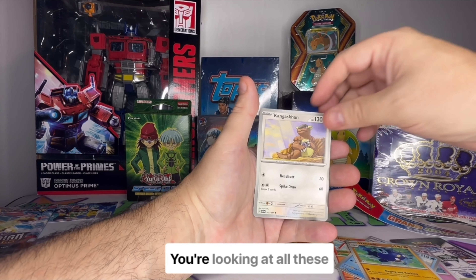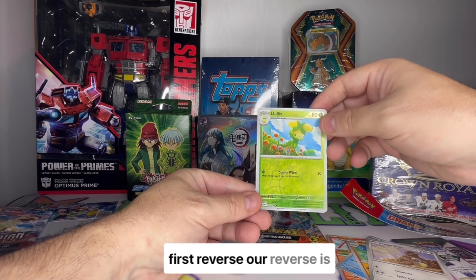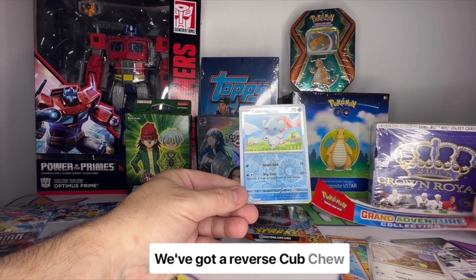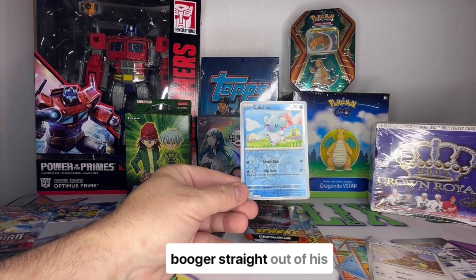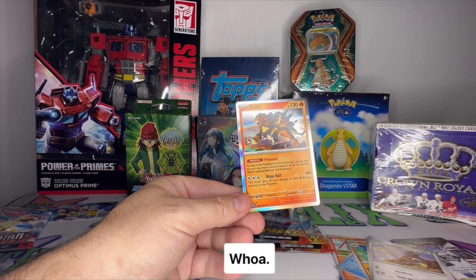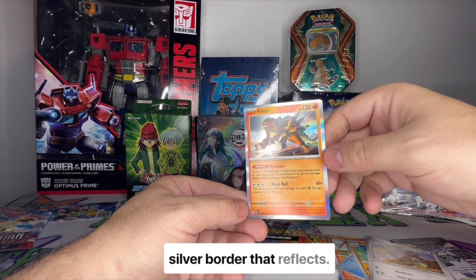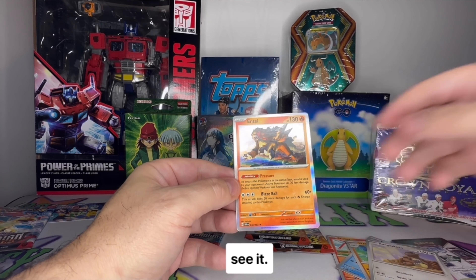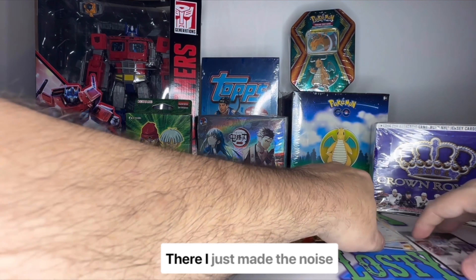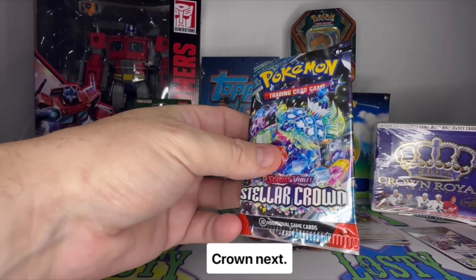We got Kangaskhan there. Our first reverse is a Dolliv. We've got a reverse Cubchoo who looks like he's got a booger straight out of his nose. Then we've got something that looks fancy — but not fancy at all — an Antique, with that tricky little silver border that reflects and gets me excited every time, only to pull a sad little Antique. He's probably not worth much. Let's move on to the Stellar Crown.